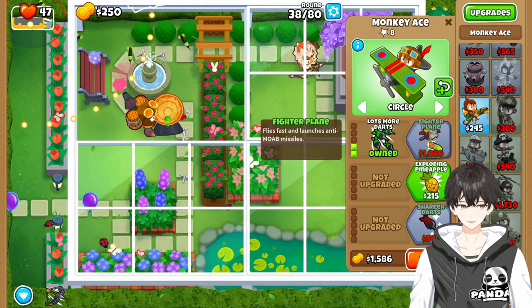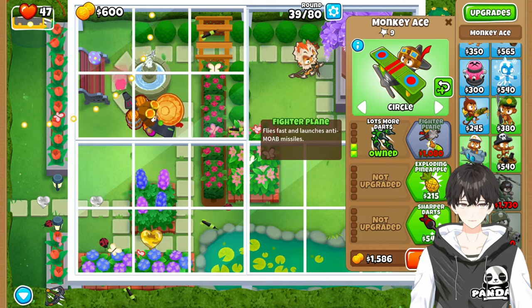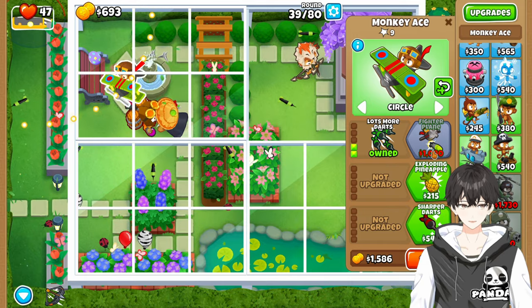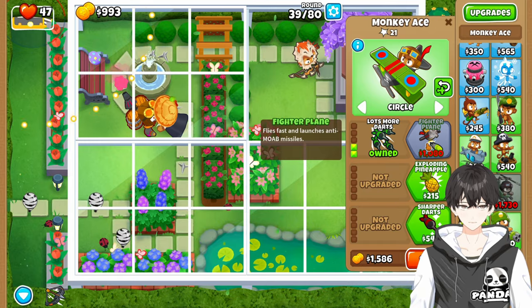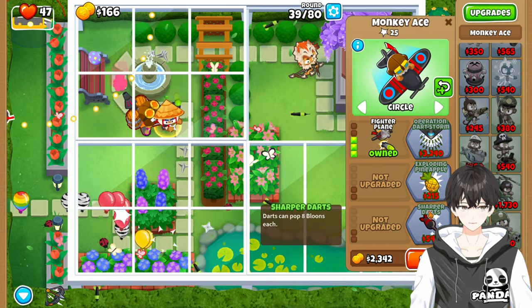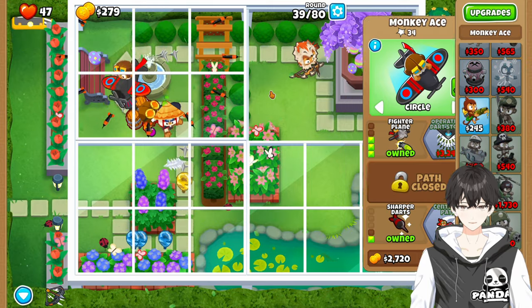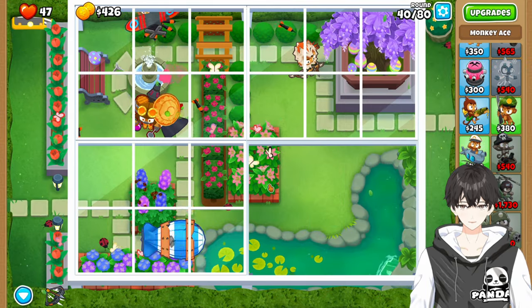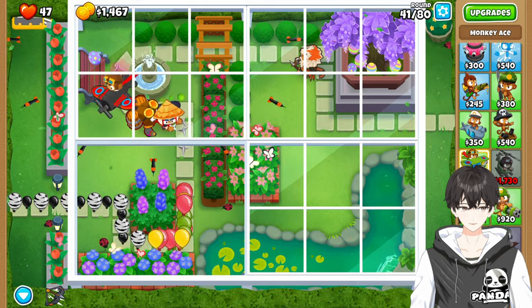We're going to upgrade towards the Fighter Plane. Before round 40, you want to have the Fighter Plane and the Sharper Darts. If you do both of these things, you're going to see Quincy barely have to shoot. Here we go — round 40. Everything going as planned, and Quincy gets like one shot off there, and I'm not sure the projectile really even does anything.